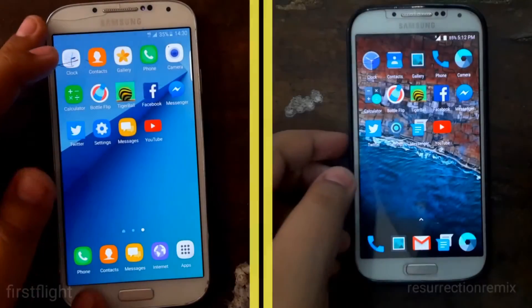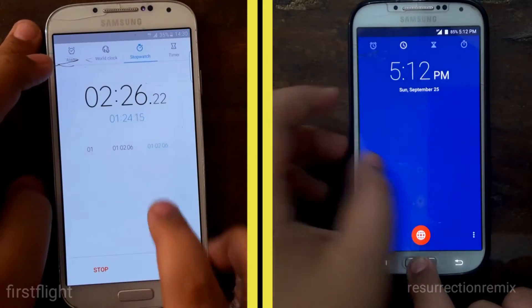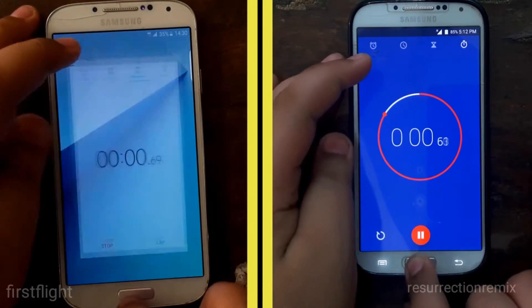So guys, on the left we have the First-Right ROM and on the right we have the Resurrection Remix ROM. Now opening the stopwatches on both and starting them up at the exact same time.